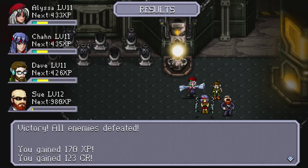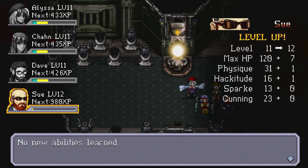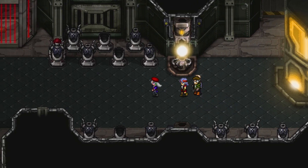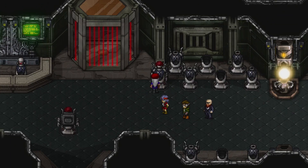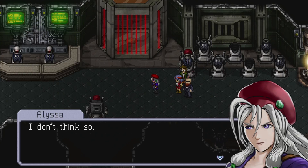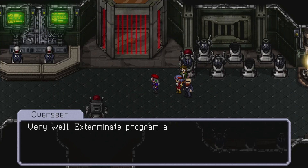That was a long fight. Look at Sue — he's laughing. Sue has leveled up. Rogue Agent Alyssa LaSalle, it is time to give yourself up. I don't think so. Very well — exterminate program activated. How many big fights am I going to have to take here?